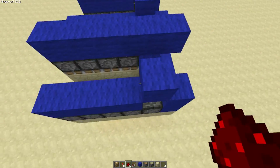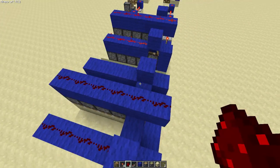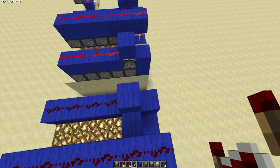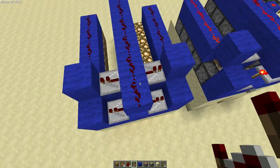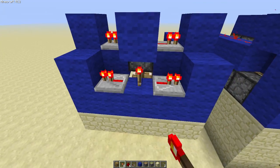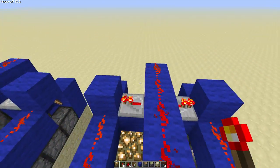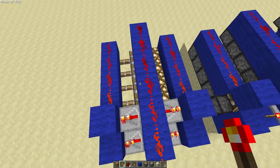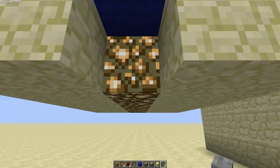Then you've just got to put your redstone in. Dust is going to be all the way there, dust on the top here, same this side. And then you've just got to put two repeaters there like that, and then another two there like that — they're just facing out. And then a torch there, torch there, and a torch there. And that should be it. So if I cut that block out, this is your input again — and there she is.